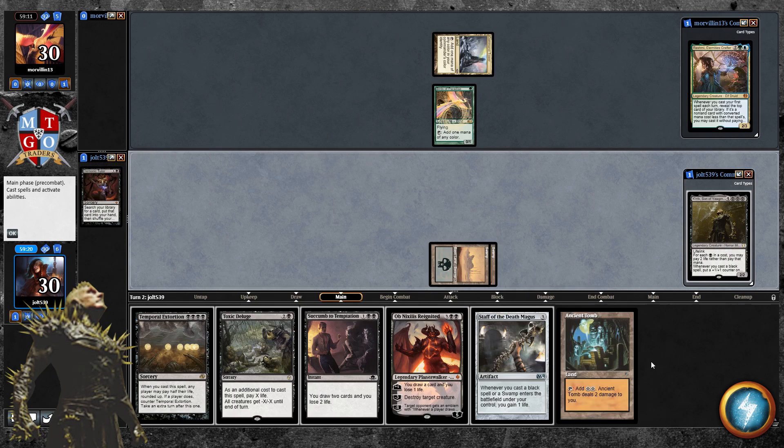We are playing Crick, Son of Yawgmoth: lifelink; for each black mana in a cost you may pay two life rather than pay that mana; whenever you cast a black spell, put a +1/+1 counter on Crick. Opponent is playing Rashmi, Eternity's Crafter. Looking like a turn-three Crick — I kind of like that.